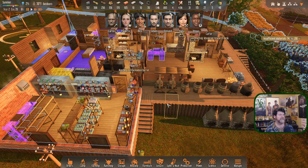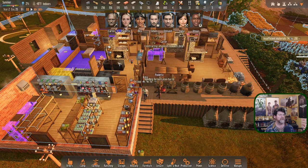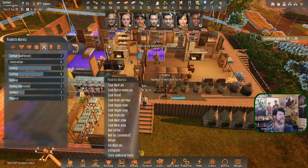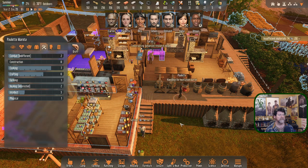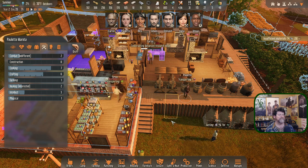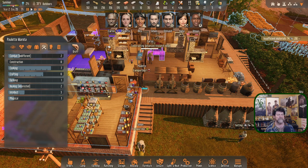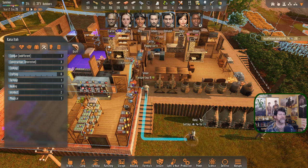Paulette has dropped into handling the fermentation barrel — probably because the stove is busy making coffee. It's probably best she does that or we'll end up with rotten fruits. Kana is going to continue making electronics — that's probably a good idea.